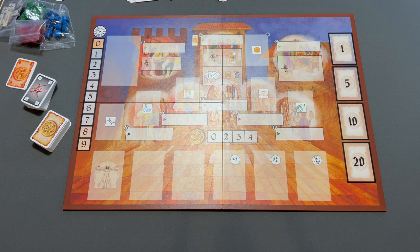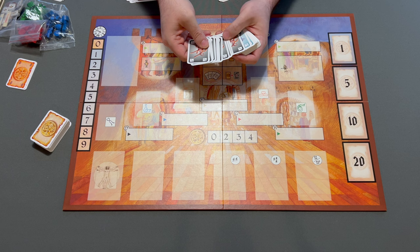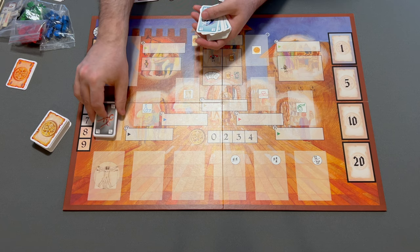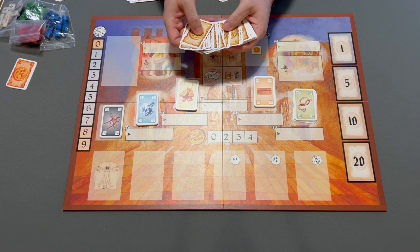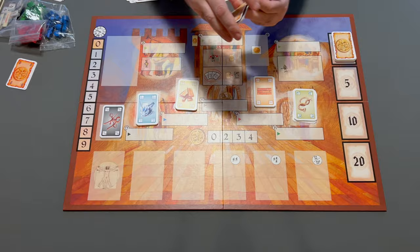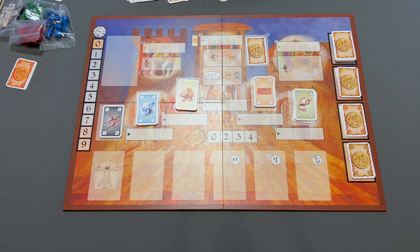To set up the game, place the board on the table between the players. These small cards — some of them are resources. You don't shuffle these; instead you'll place them as a deck on the matching icon. In this game, money is in the form of cards numbered 1, 5, 10, and 20. Put all the cards of a particular denomination on the matching space on the board. Take 1 florin and put it on this space here — this space is going to get 1 florin added every round.